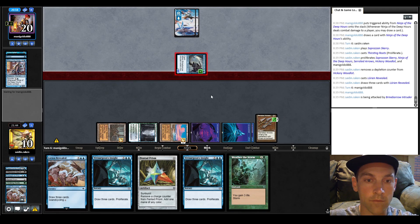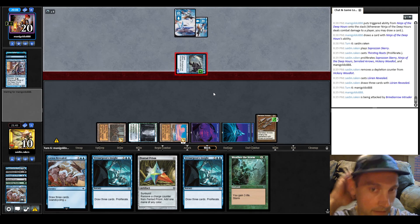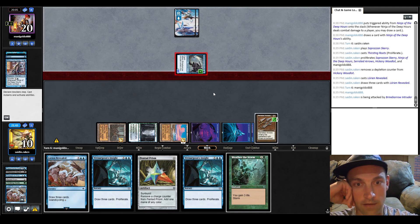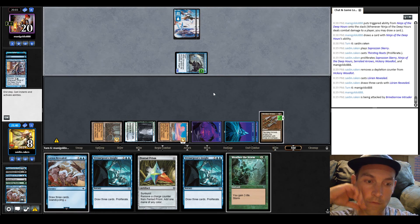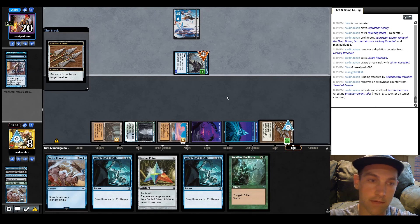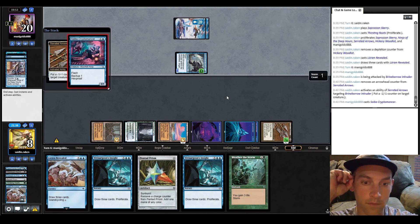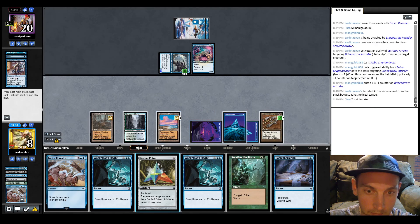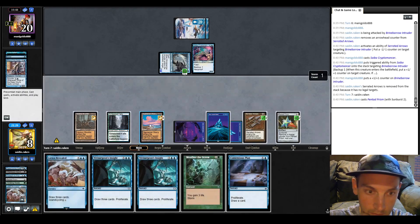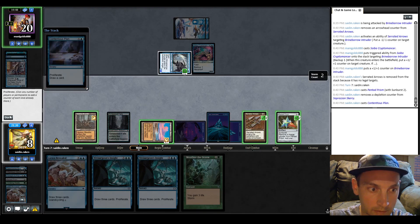We haven't made a land drop, so let's draw three with Lorien. We can't proliferate onto their creature because of the plus-one counter — we'd need a minus-one counter on it first, but since they cancel out it doesn't work out well. They get in for three. We ping their creature and put a negative counter on there. They Saiba yet again. We need to Bring the Ending. First we draw a bunch of cards, get everything down, then play the Weather the Storm.